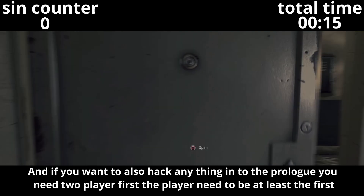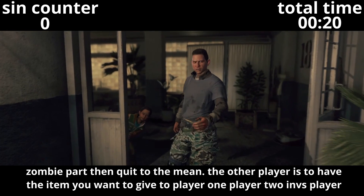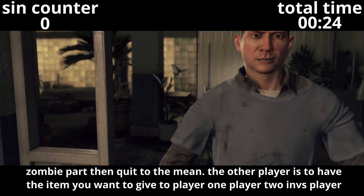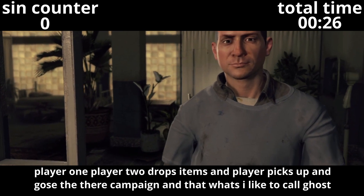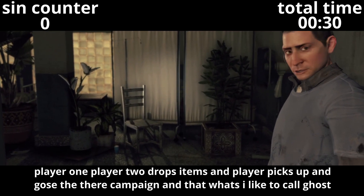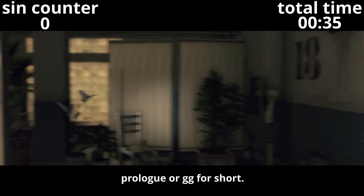First player needs to be at least at the first zombie part, then quit to the main menu. The other player has to have the items you want to give to player 1. Player 2 invites player 1, player 2 drops items, and player 1 picks it up and goes to their campaign. And that's what I like to call Ghost Prologue, or GG for short.